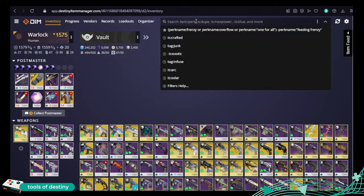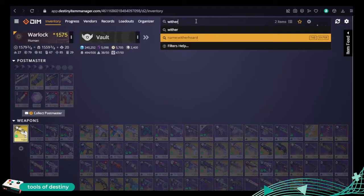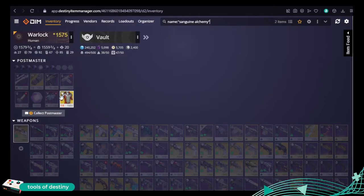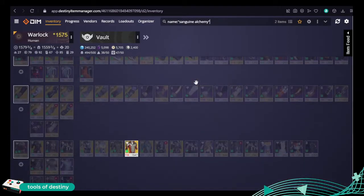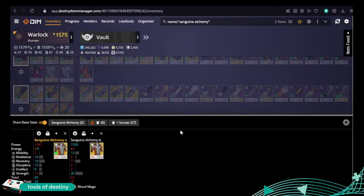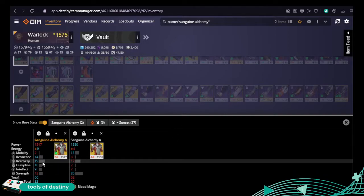It's the search. Let's say I'd forgotten where I put my absolutely fantastic Wither Horde. By typing in "Wither Horde" I get name:Wither Horde and it highlights it right here. So it's quite easy to find something. Or if we're talking about something like the Sanguine Alchemy, I can see — can't spell it — but I can see there are two items: one in my Postmaster and one down here. Which brings me nicely onto the last section: understanding what kind of gear you've got. If I click on one of those, I can compare them and see both pieces of armour.